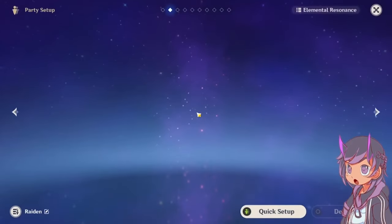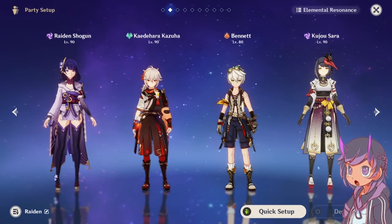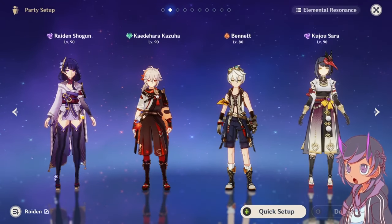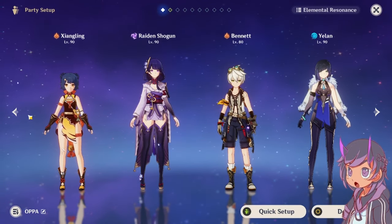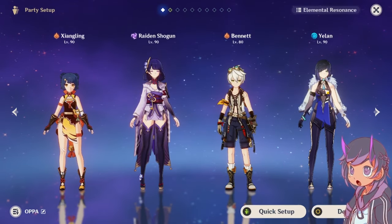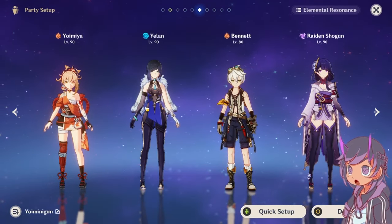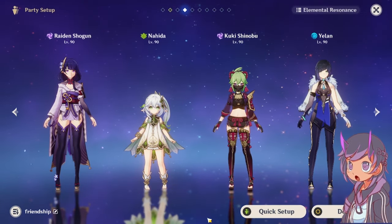In terms of team comps and how I play Raiden, I play her in two different ways, but mostly as an on-field damage dealer. My favorite team is the Raiden hypercarry team with Kazuha, Bennett, and Kujo Sara all buffing Raiden. The other strong meta team is Raiden National, which consists of Xiangling, Bennett, and Xingqiu or Yolan — I just use Yolan more because I like Yolan. For off-field Raiden, I like playing her with Yoimiya since they're a great combo. I also run a Dendro-based reaction team focusing on Hyperbloom, Aggravate, and Spread.